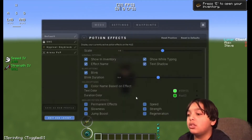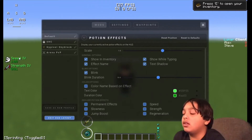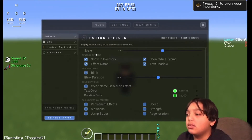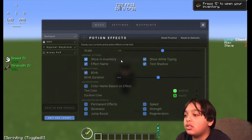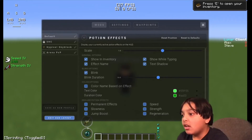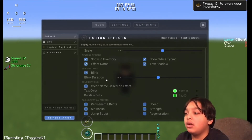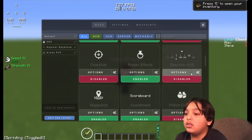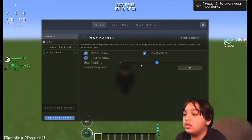Motion Effects shows your active potion effects so you don't have to open your inventory. Scale: 1.0. Show In Inventory: On. Effect Name: On. Show While Typing: On. Text Shadow: On. Blink: On. Duration: 10.0. Color Name Based On Effect: Off. Copy the text color and duration color if you want. Direction HUD: Off. Waypoints: I don't really use waypoints, but copy those settings if you do.